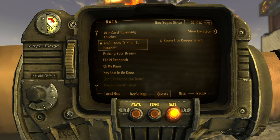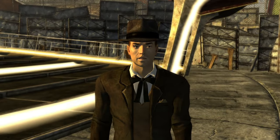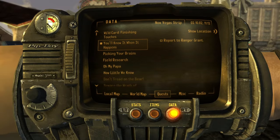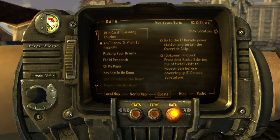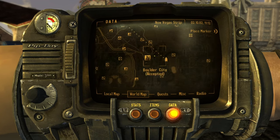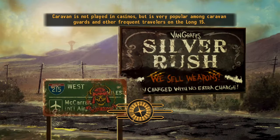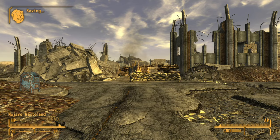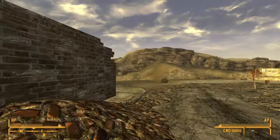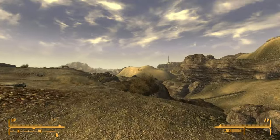So they already have the upgrades installed, all these Securitrons. I need to go protect Kimball. Report to Ranger Grant at Hoover Dam - Boulder City is the closest. That way. There's Caesar's Fort over there. How do I get to this place? This is all hills.